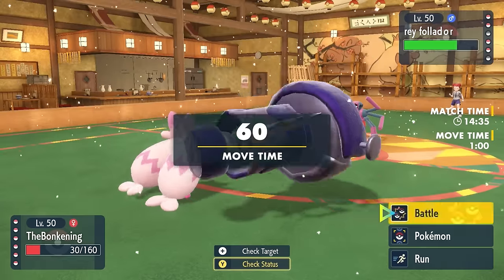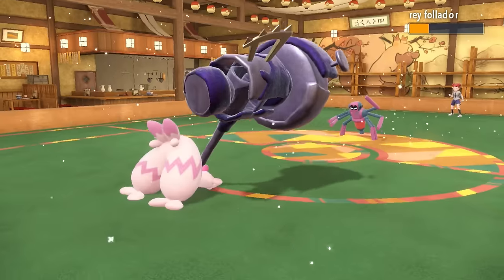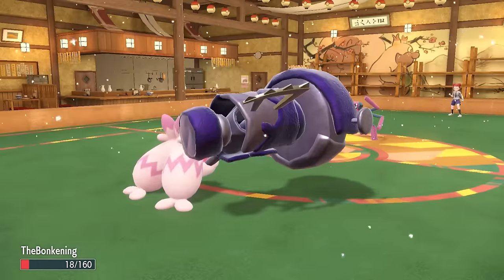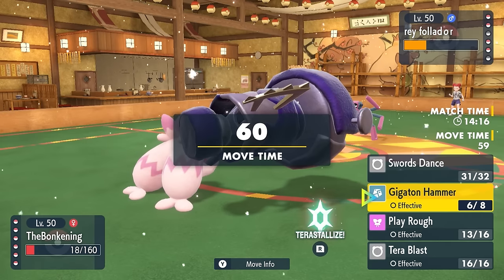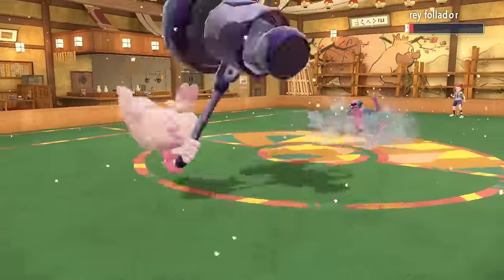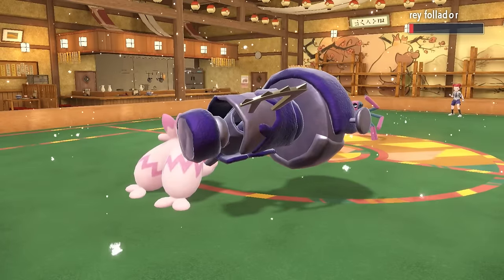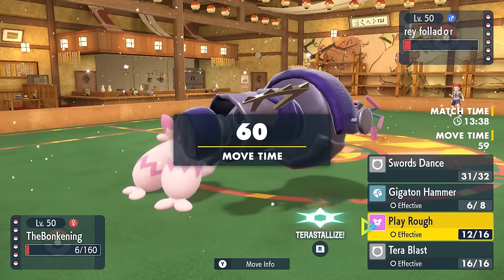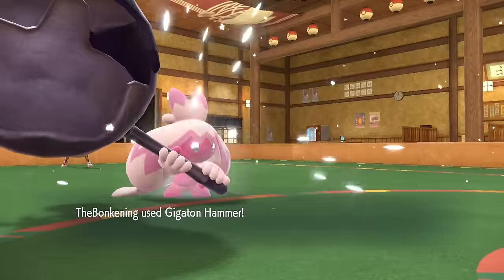I go for Play Rough there. They end up switching into Spidops, who can take hits mostly because of that Aurora Veil being annoying. So I go for a Gigaton Hammer and stay in because there's no way this thing can hurt me. It goes for Leech Life, which doesn't do anything because I'm Steel-type. As I go for another Play Rough — obviously can't Gigaton Hammer again — they just continue to Leech Life. I live with six HP. This is great because we're burning off those Aurora Veil turns, which are always more annoying than you'd want.